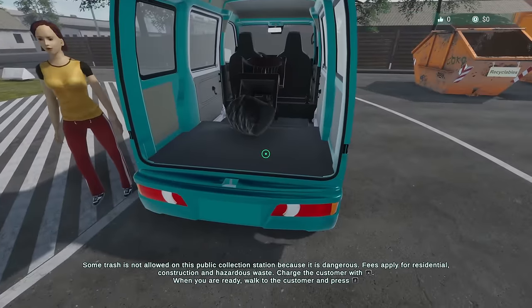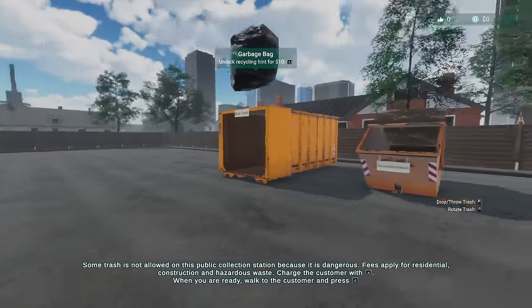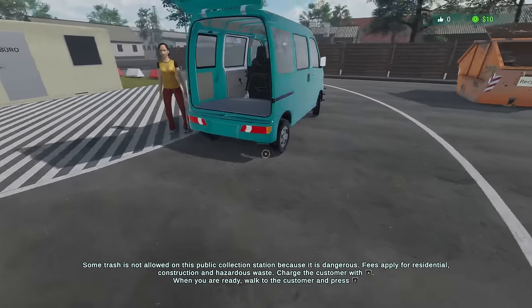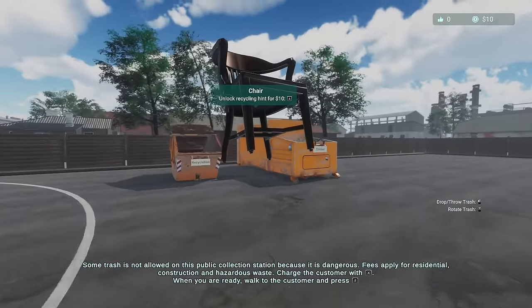So that wasn't recyclable. Look at me move — look how fast I am! Why am I so fast? What is this? Ah, this is just residential waste, right? Yes — 10 bucks. What are you? You are a chair. I can unlock it, but I'm pretty sure this is wood.